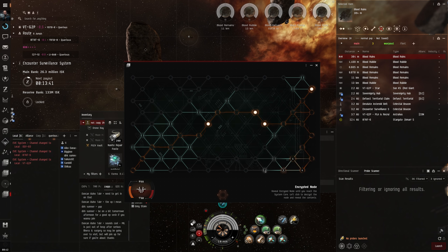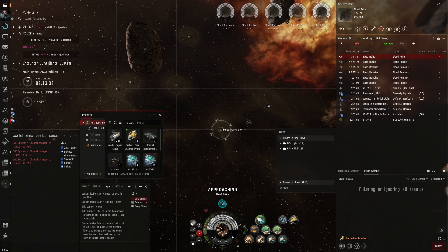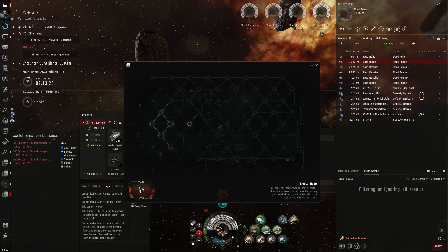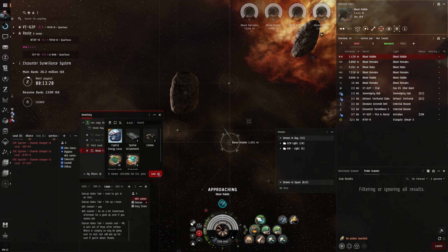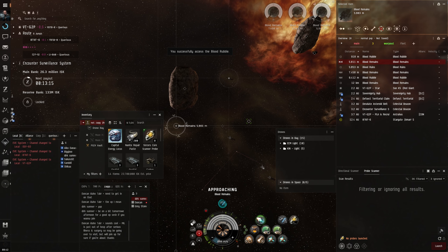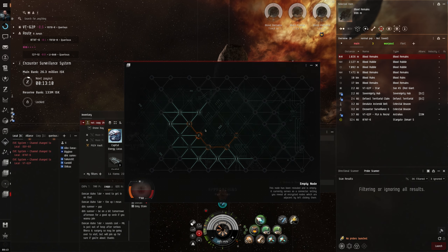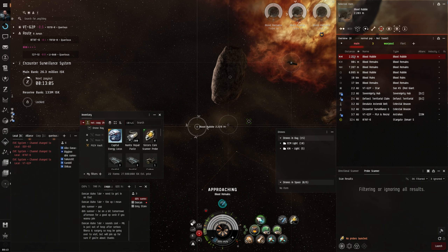When I get a tool I'll just click it straight away. That's 15 mil - oh that's not too bad! Capital Energy Locus blueprint, probably not worth much. Jump the gun there - that was a quick one. Another 4 mil, this is actually not too bad.